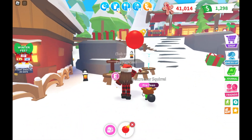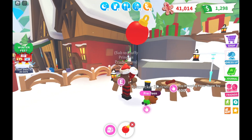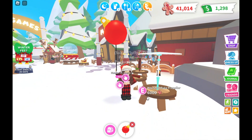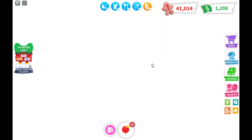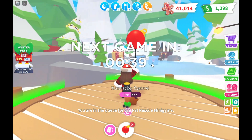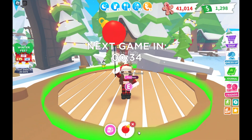There's also a yule log pogo stick for 4,700 gingerbread, a wrapping paper throw toy for 300 gingerbread, and a snowflake propeller for 6,000 gingerbread. And over here is the Pet Rescue main game.